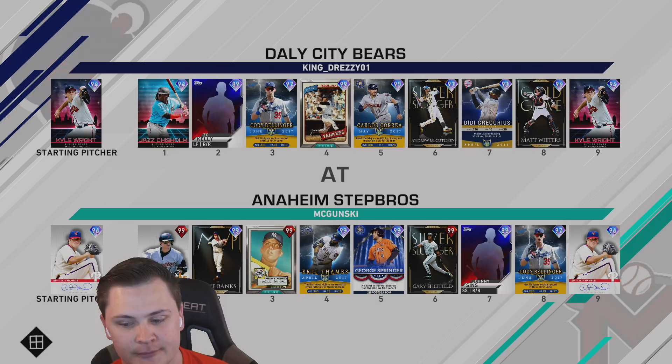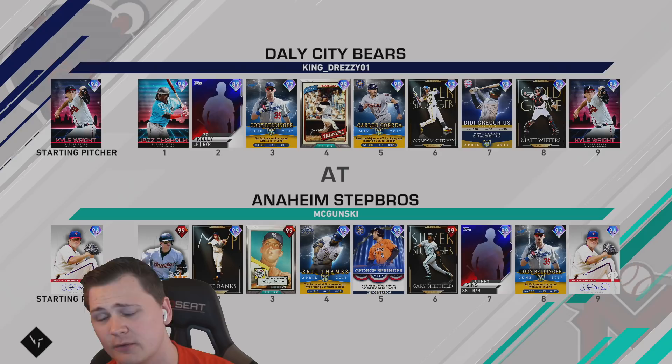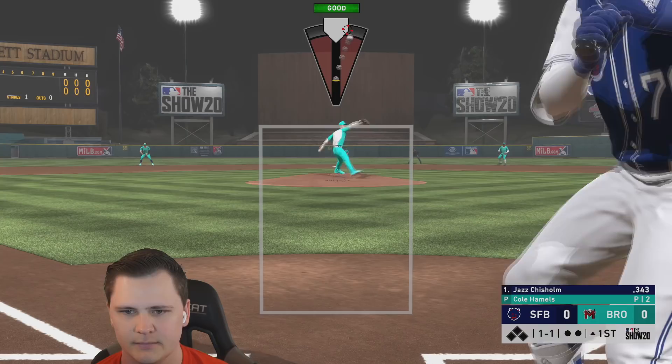Opponent for game two is King Dreezy — he's got Cole right on the mound. Ernie's about to go off. He's got Jazz, Zo Kelly, Cody, Reggie — a god squad. He's got Andrew McCutchen — one of my favorite cards every year. If you're looking for a good outfield on a budget around 20K, he might be anywhere from 20 to 30K — super worth it.